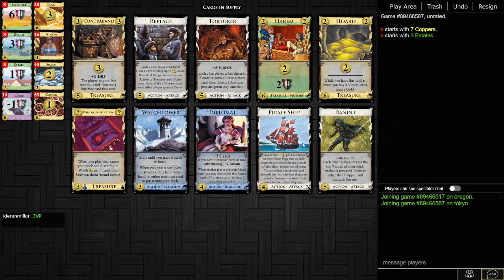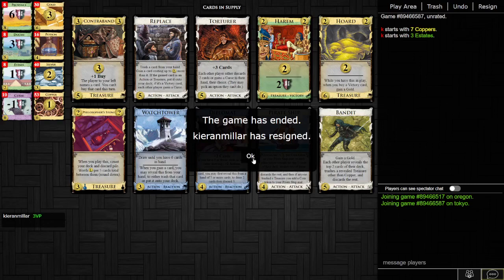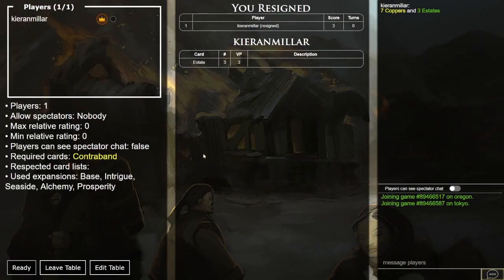All of your big money support are treasure cards. You have to go like big money, but then there's Pirate Ship and Bandit. You're not buying Contraband and quite frankly you're not buying Philosopher's Stone either. If your opponent does get Potion, you just start Pirate Shipping them like crazy, trash all of their coppers, and then they don't get any use out of Philosopher's Stone. There's actually five unusual treasure cards here. Anyway, Contraband is a no-go here. And honestly, I don't care what else you do there because it's just not Contraband.